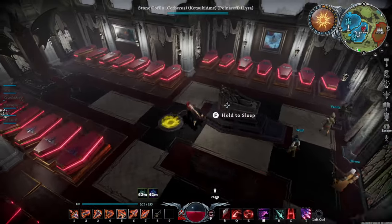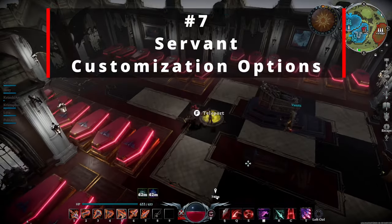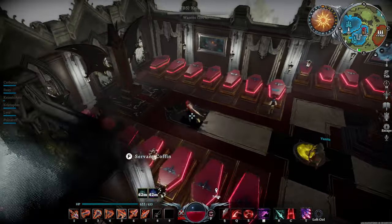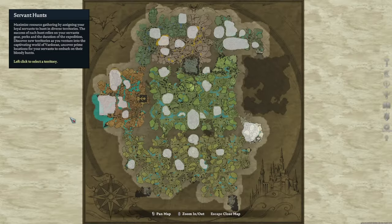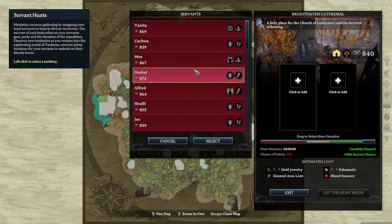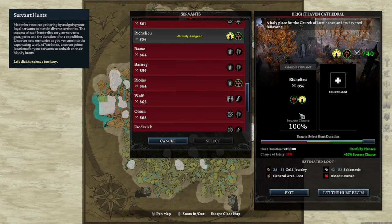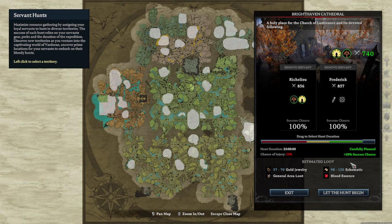The next thing, which ties into the whole servant functionality thing, would be servant outfits and more customization. Let's say I catch a Lumerant resident — maybe it's a villager. I wish I had the option of turning my servants into butlers and maids. I think if they're going to be servants, they should look like servants ideally. Being able to dress them up and give them some kind of visual clarity as to what their roles are within the castle, and maybe creating a more realistic RP environment, I think would be really cool.